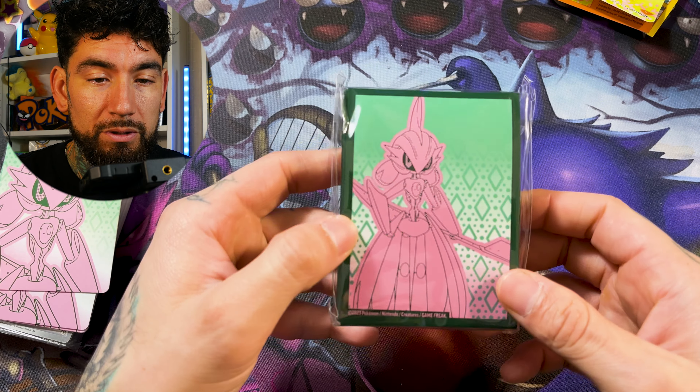We have the little baby Iron Bundle promo card. I love these two promo cards — in my opinion the best promo cards we've gotten in the Scarlet and Violet era. Charmander was super cute, don't get me wrong, huge Charmander fan, but I personally am a huge fan of Iron Bundle because I love Delibird. Delibird is one of the best Pokemon ever created. So to have a future version of him, you can't go wrong. Very happy to add this to my collection.